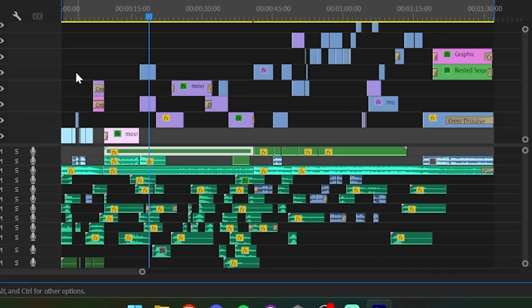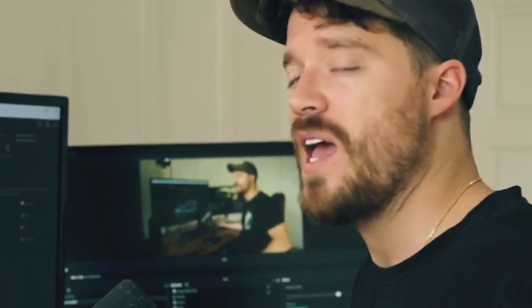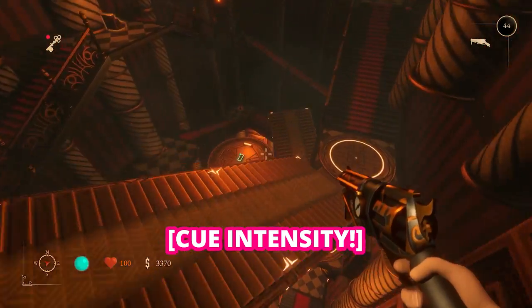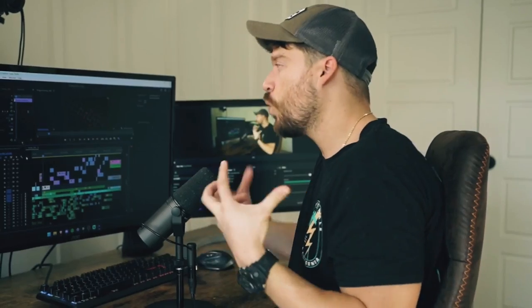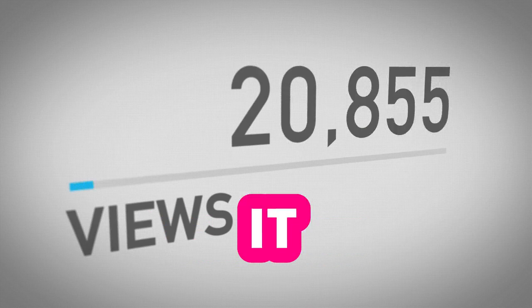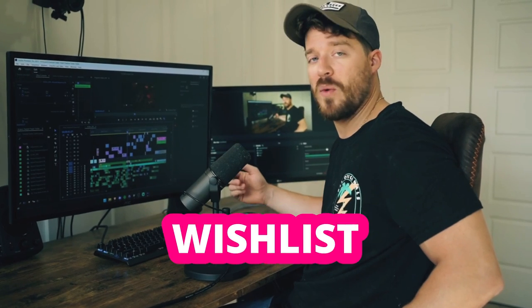You can see how specific everything is — there are so many different sound effects, and we're trying to accomplish a premium trailer where there are multiple beats. A beat is when you transition from one emotion to another. One reason you do this is to keep people engaged; the more engaged people are, the more YouTube will promote it. But ultimately the trailer turned out pretty awesome.